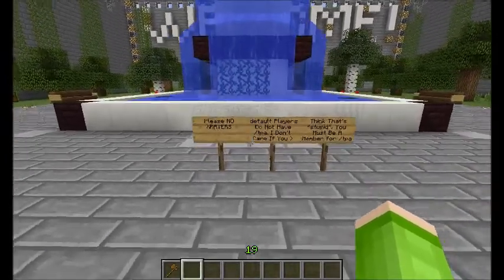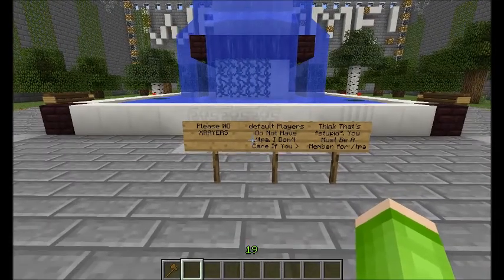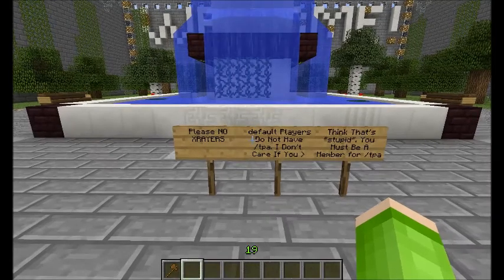At the bottom of the stairs, we frown upon any x-ray mods or anything that simulates one. If we find out you're using it, you will be banned, so please be respectful. A lot of complaints I get are that default players don't have TPA — I don't care that you don't like it. You're just a default player; TPA, warp, and similar features are member perks.